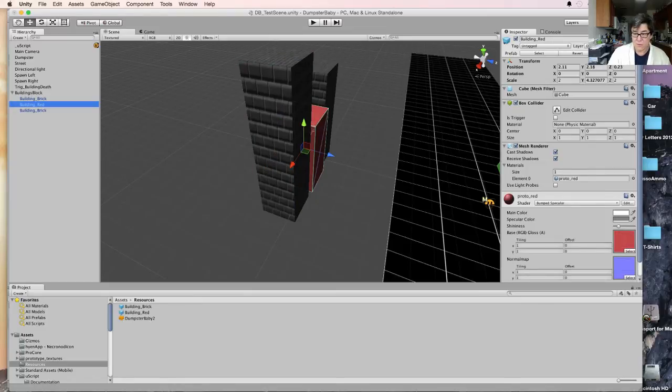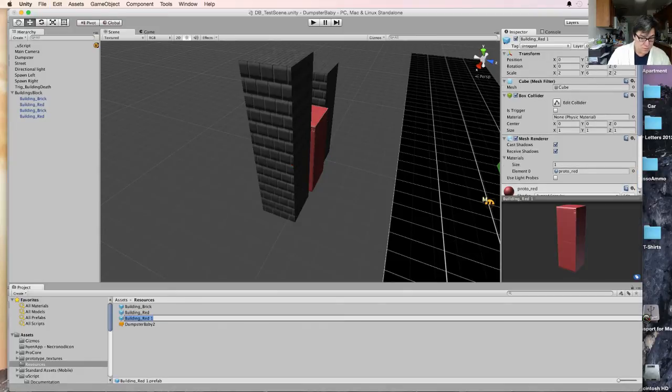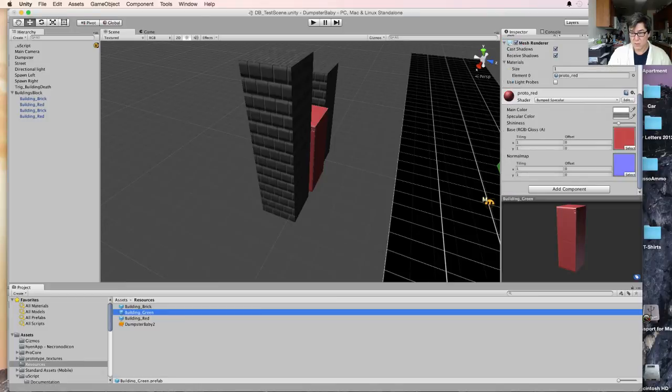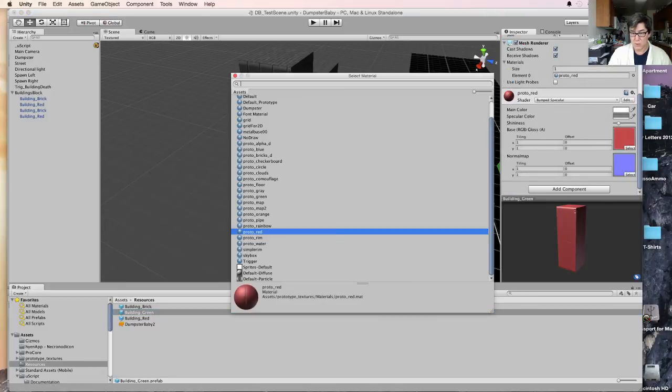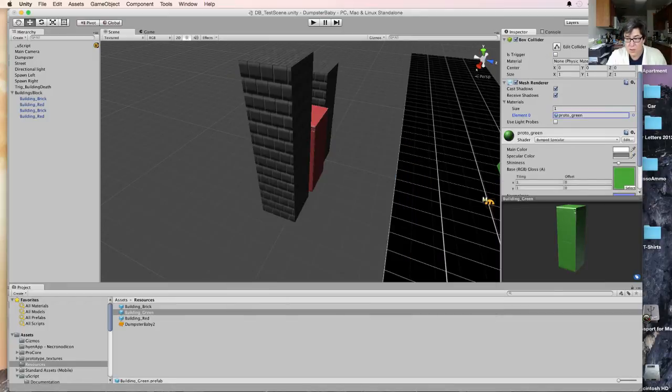Take the red one, Control-D. I want to break this prefab. We'll make it green — change this material to Proto Green. All right, we'll drop a green one in there.